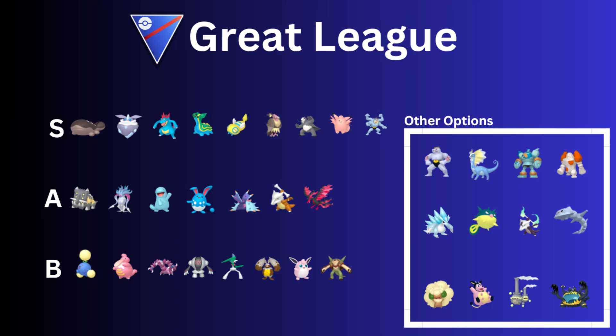Then we have Dunsparce. Dunsparce did receive a Rollout buff — it always had Rollout, but the buff means it's going to be doing more damage. None of the moves are STAB — same type attack bonus — but still, really, really good Pokémon with just great coverage in the meta for sure.